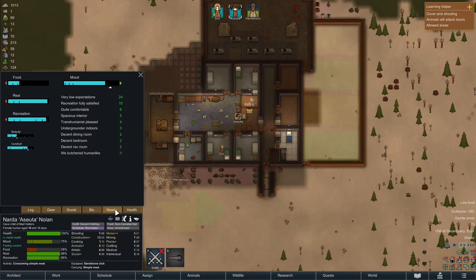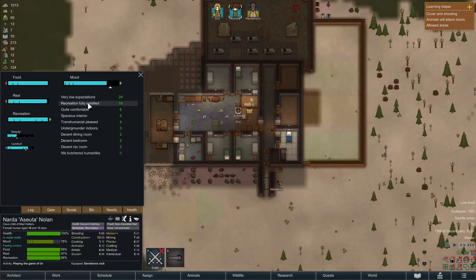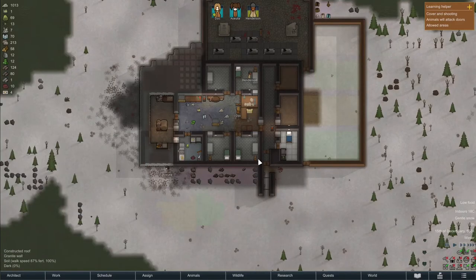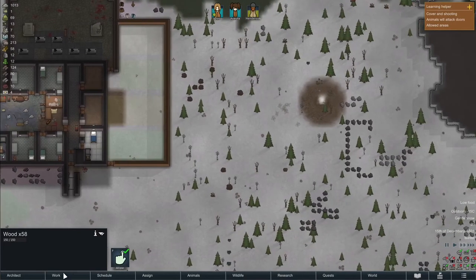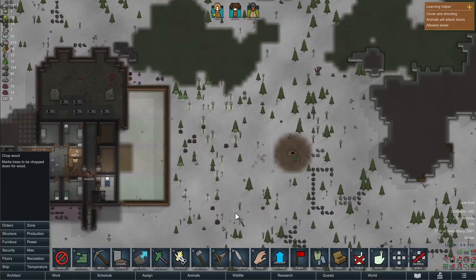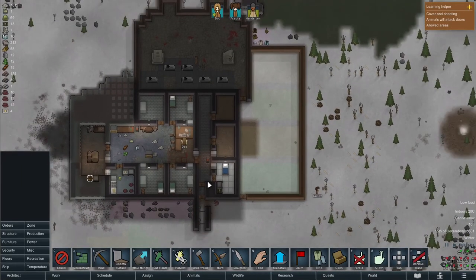Everything in our colony is going quite smoothly. Doc is doing the occasional research, Henderson is hunting and bringing in prey, and Ashuta is doing the cleaning. The mood of the ladies is quite high — this is going rather well. I'm quite curious what Randy has up his sleeve; it's been quiet for a couple of days. I was thinking maybe we could increase the difficulty a little bit, but I don't know if that results in harder events or more events. What do you think — should we up the difficulty to get more events, or is this fine? Let me know in the comments.